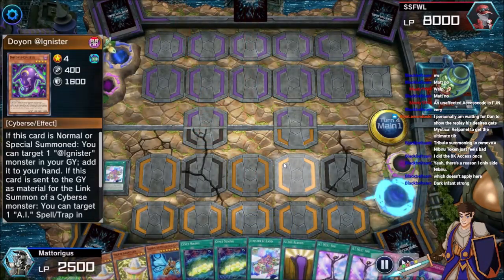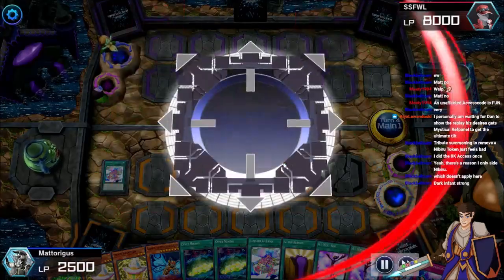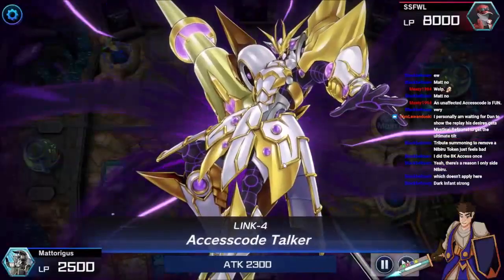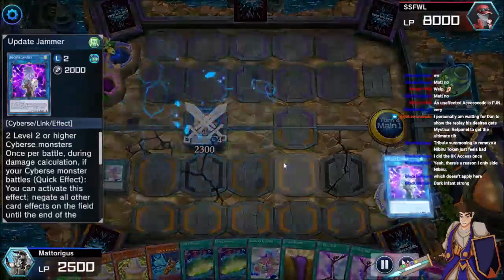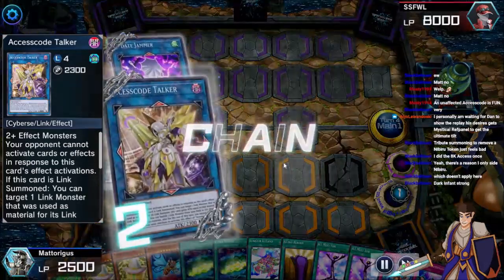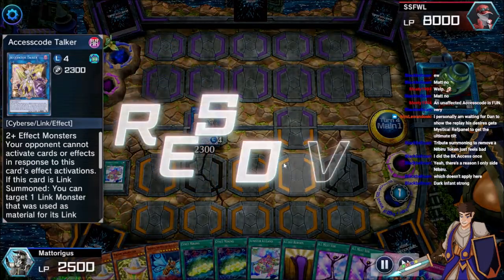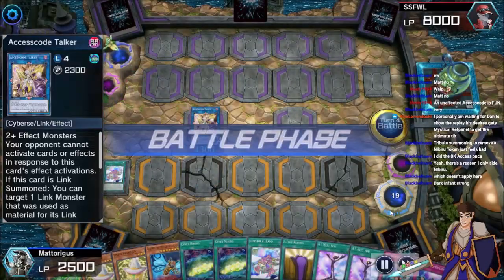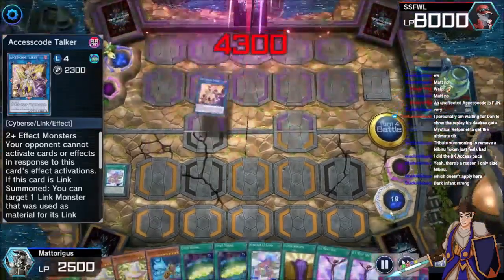I knew at this point the game was over. You know his hand is just the Karas — the game was done. My heart was racing quite a lot actually doing this, because I realized how much that misplay nearly cost me a game I thought I had locked down. It's quite fragile. You can just go ahead, get your Access Code Talker online, double swing over your Lyralusk opponent, and get on with the rest of your day.